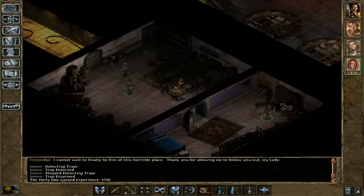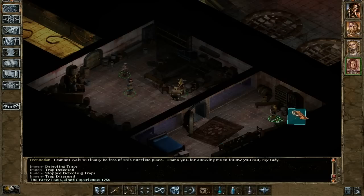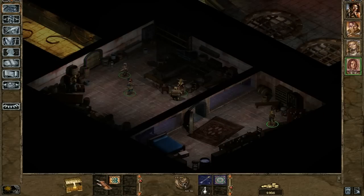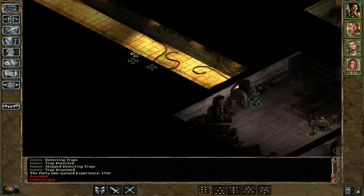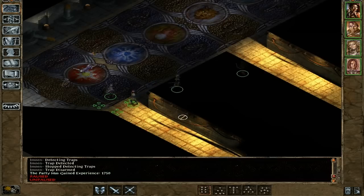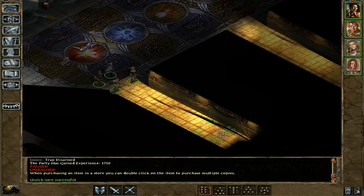In-game dialogue: 'This place is just too darn creepy. I really want out of here.' 'Yeah, we will go out of here once we can, young girl.' Frenadan is following us for now — I'm saying for now because that might change. Who knows?